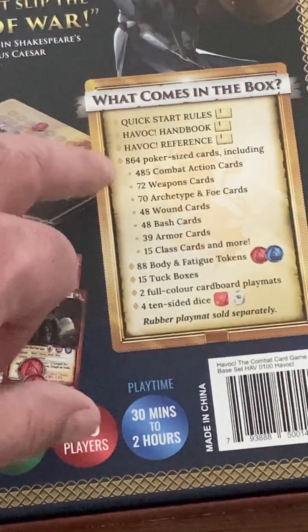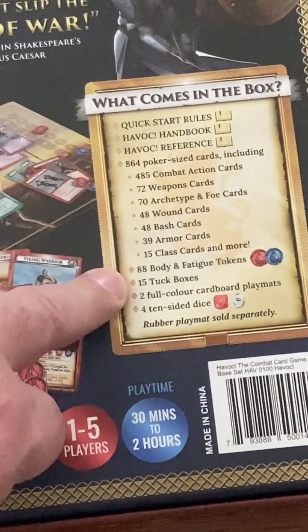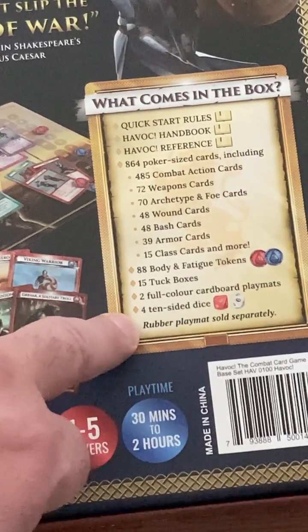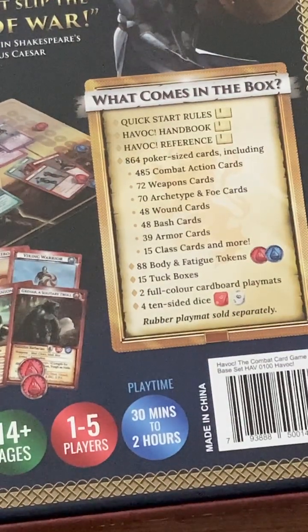The three different rule books, 864 cards and how that breakdown is, the Body and Fatigue tokens, 15 tuck boxes, 2 full-color cardboard playmats, and 4 tin-sided dice — so you've got 2 different pairs of dice to choose from.